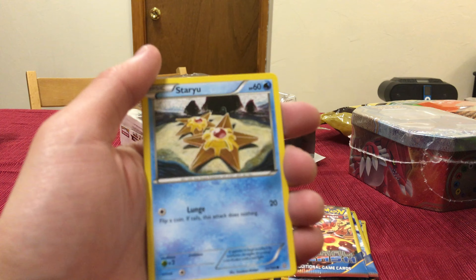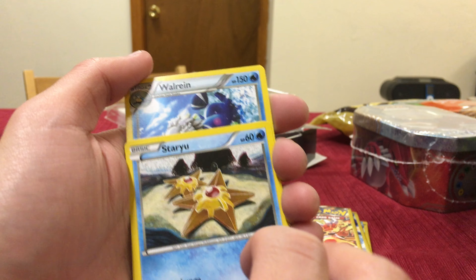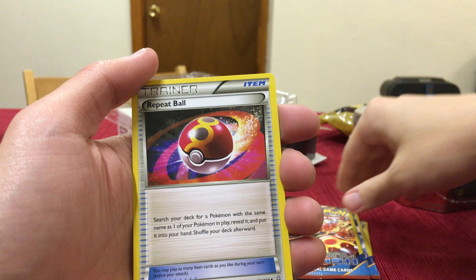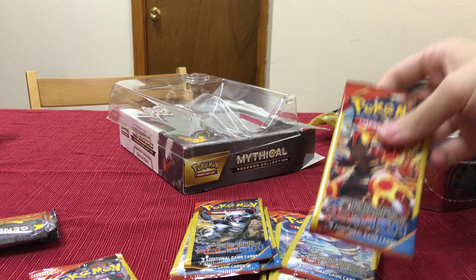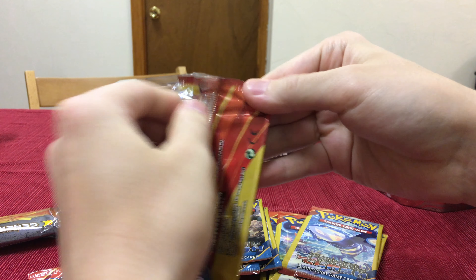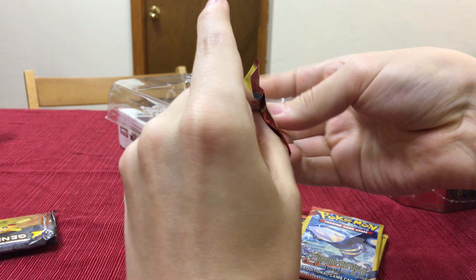So we have a Staryu. Nathan, four you. A Walrein and a Repeat Ball. Balls. I like balls. No homo. Katelyn seems to like being in those. I wonder which one — probably you. They like my kangaroos, so probably.